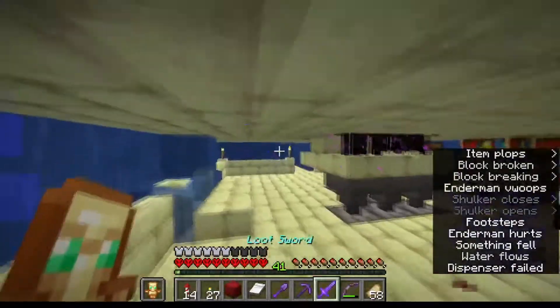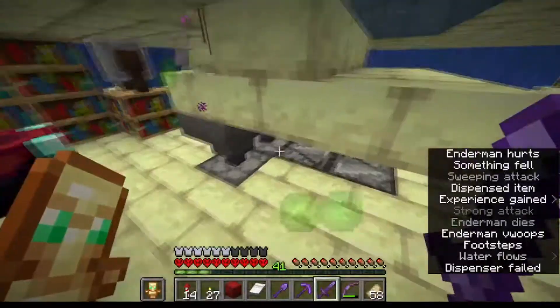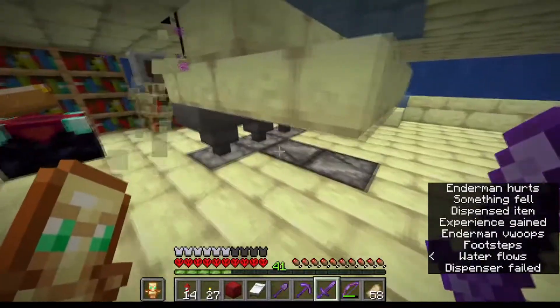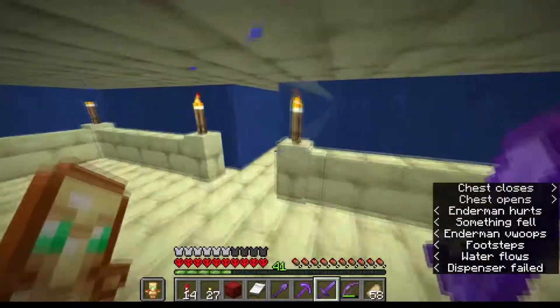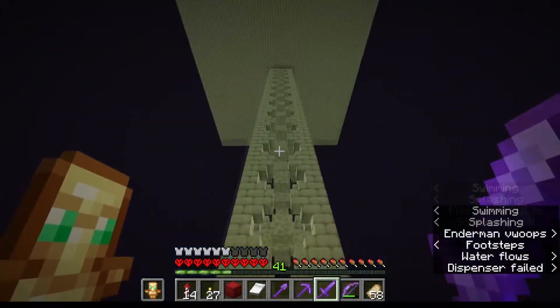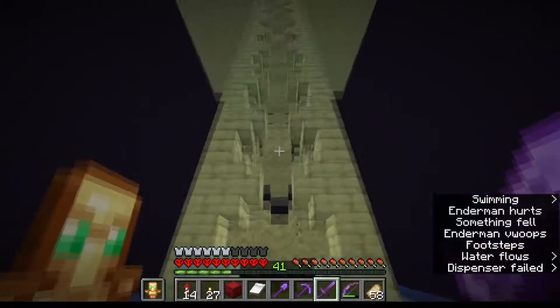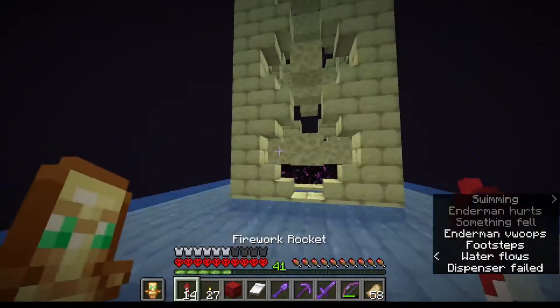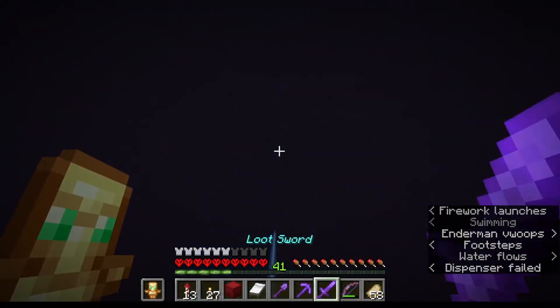Starting here at my enderman farm, or XP farm. I have droppers set up with two observers to just instantly drop all items down there. There's a bunch of books and stuff. It used to be a 3x3 collection area down there but I made it into a 1x3 instead, so I can now stand in one place and just kill all of them.